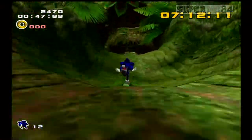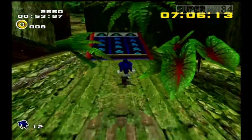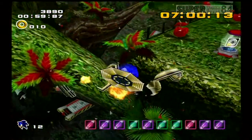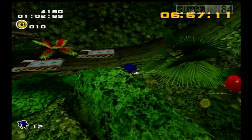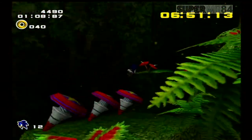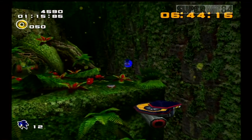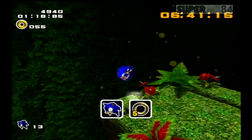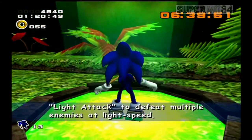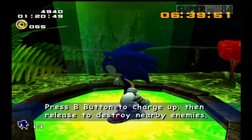This is also where we get Sonic's second power-up. You have to wait until the Beetlebot is close to you so you can do a homing attack on it. The Ancient Light — light attack to defeat multiple enemies at light speed. Press the B button to charge up, then release to destroy nearby enemies.